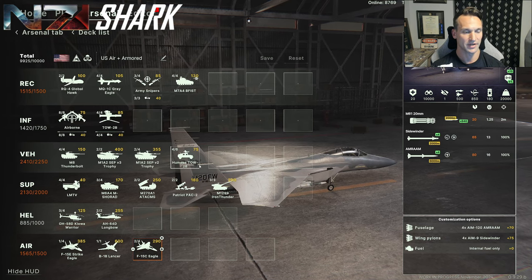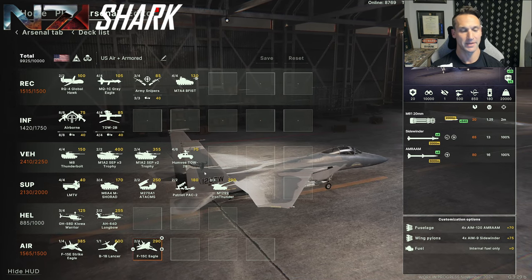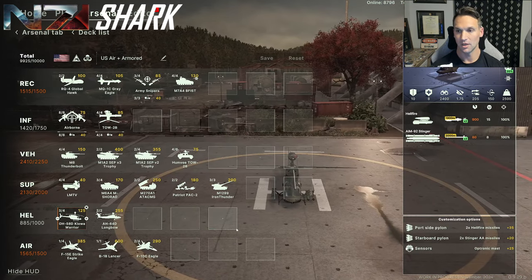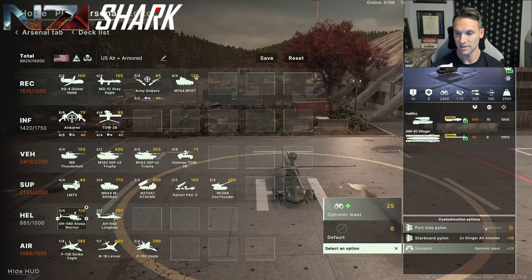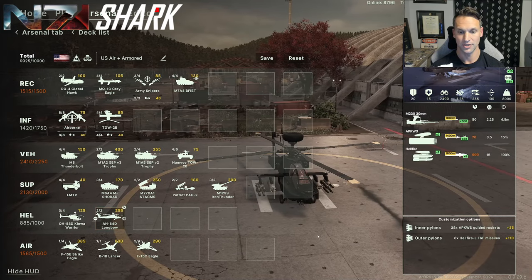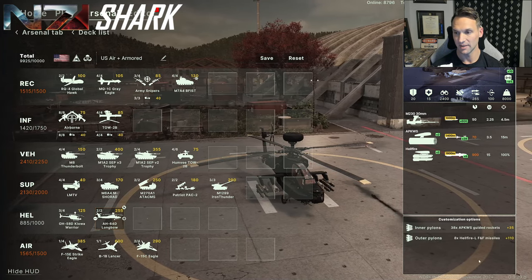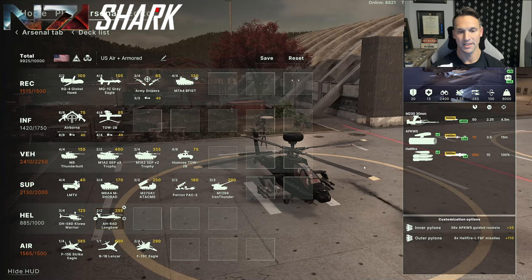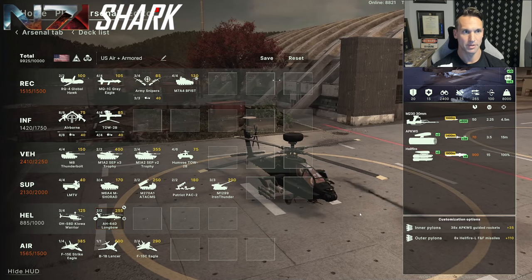And then finally, vehicles — I've got an assortment here. If we need to make a ground push or if I need to support there, and if I'm able to keep my ATACMs and my Patriots alive for a long time, I can actually get some maneuver units out. Last thing I'll highlight: I've been experimenting with the Kiowas. I really like these. I'm a big fan of the Optronic Mass because it basically doubles your sensor range. And then two Stingers and two Hellfires — the Stingers are really useful if you come across other helicopters, you can challenge them and force them away. With the Longbows, the inner pylons have the APKWS guided rockets and the Hellfires on the outer pylons. It's a little bit of a mixed build — good anti-infantry, anti-vehicle. I'm not sold on this build yet, so if you have any thoughts or pointers on how to better use the Apache, I'm all about it.